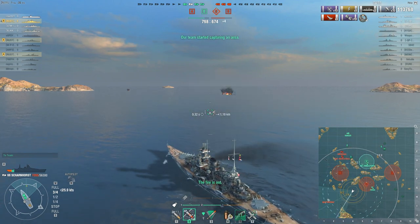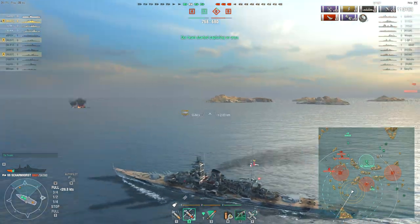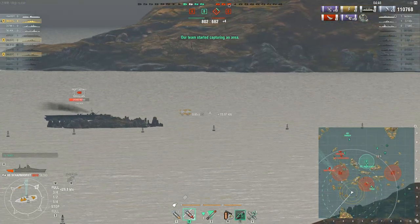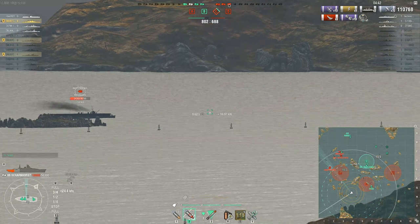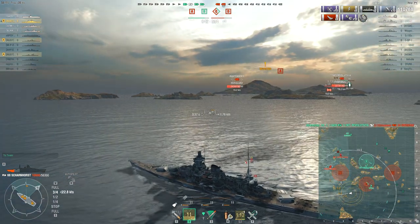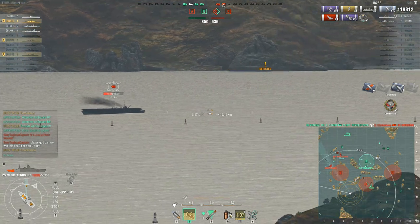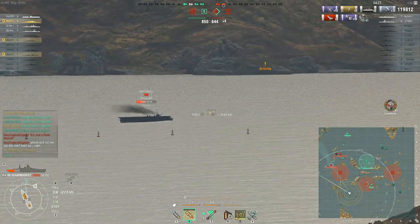He's finally able to kill the October Revolution and he's not got a lot of hit points left. This is the part where having the premium Damage Control party would have been more useful — it would have put the fire out sooner — but as it is the fire burns out well before it can kill him. There's the enemy Independence. They're still ahead on points, and although it's not completely unwinnable for the enemy team they'll have to work hard at it.